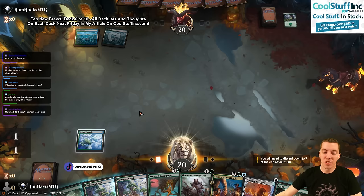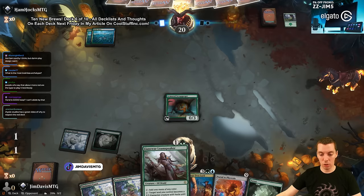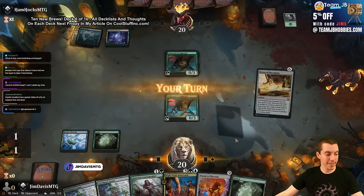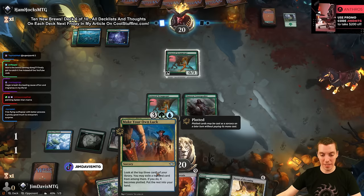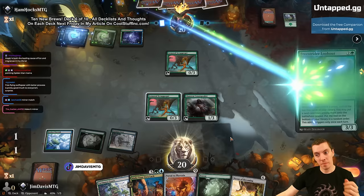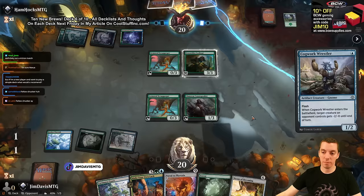We got Scrap Gorger. Next turn Loam Speaker - almost a guaranteed Make Your Own Luck barring counterspells. Is our opponent also making luck? Oh, it's a showdown - mirror match! They draw Nexus too. Now we have Nexus and a Portal so that's insane. This feels more like a Nexus of Becoming deck than a Make Your Own Luck deck honestly. Free Strider, look out - I'm playing this card later and I'm pumped about it.